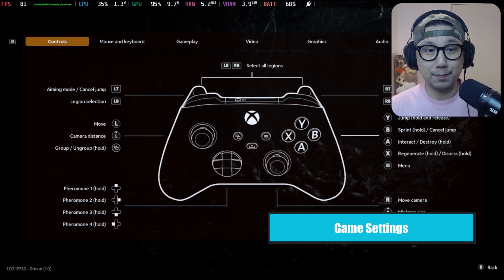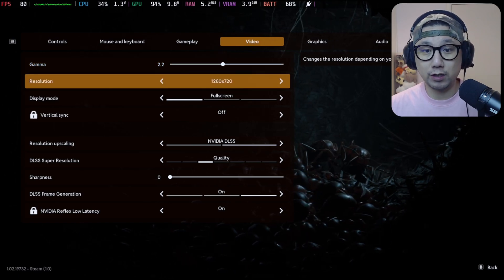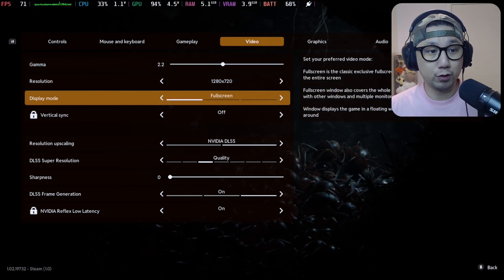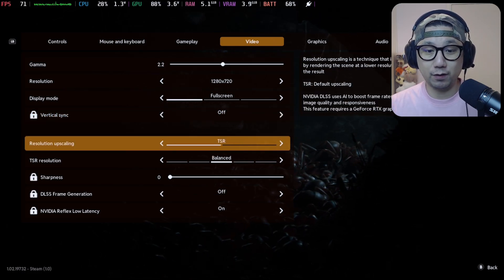Let's go to Options. If you go to the options, video resolution is on 720p — this is the Steam Deck. Display mode full screen, V-Sync off, and you can see here resolution upscaling. By default it's TSR.